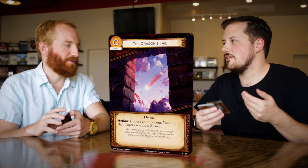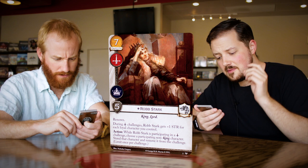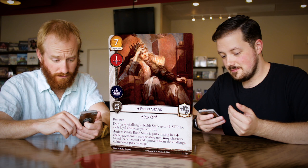Next up we get the King in the North, Robb Stark. He's seven cost, military and power icons, five strength. He is loyal. Robb Stark has the king trait and lord. He has renown. During military challenges, Robb Stark gets plus one strength for each loyal character you control, including himself.